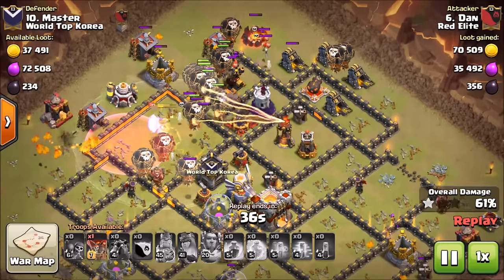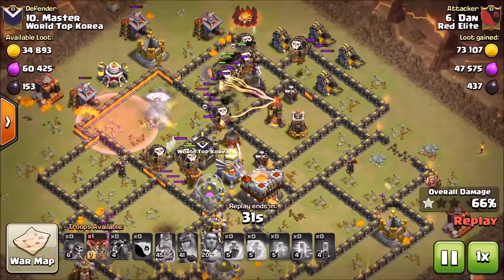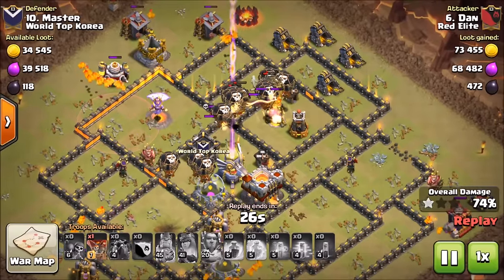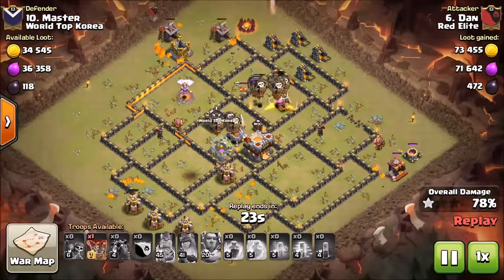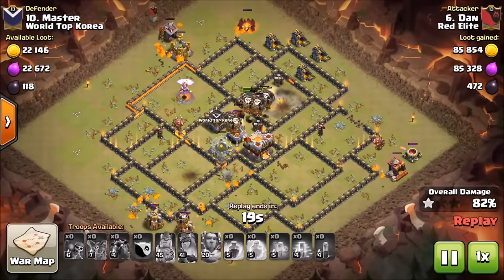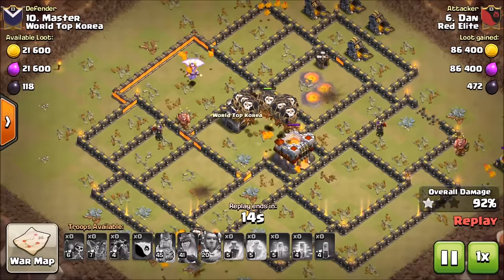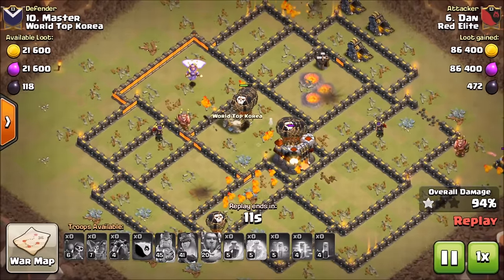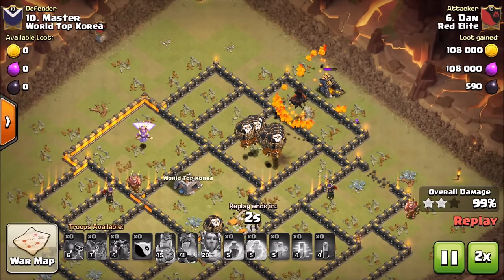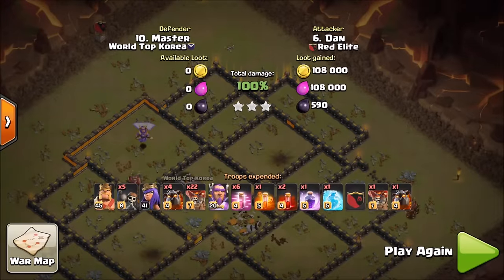I really enjoyed watching this strategy. I haven't seen many Penta-Loon attacks — I'm more used to seeing quad loons. Dan gets through the base so nicely, finishing near the Eagle Artillery but very strong. Look at how many pups he's got throughout the base, just cleaning up. Eagle Artillery goes down, town hall goes down — easy three star. A super nice Town Hall 11 triple with an unpopped hound and tons of loons remaining. Very good attack from Dan.